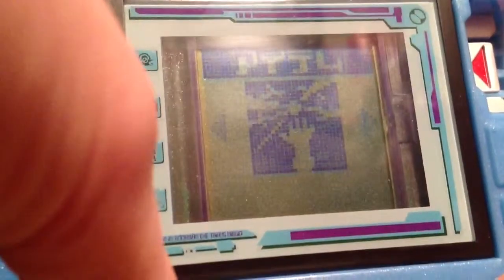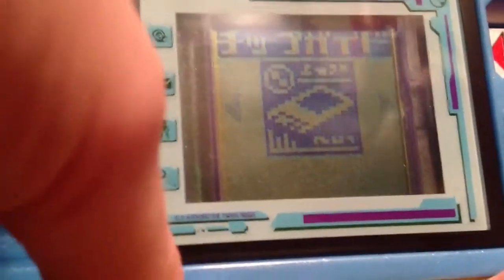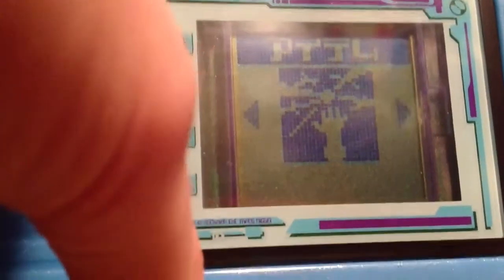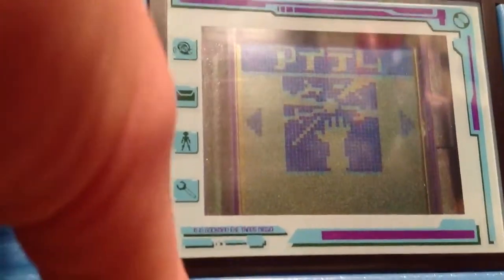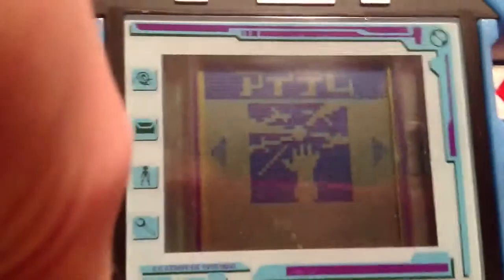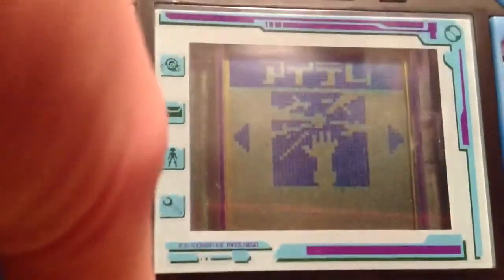This is where you get to customize your battle chips and give Rockman slash Mega Man abilities from the items you get. So you choose an item and just hit A to attach it to him.